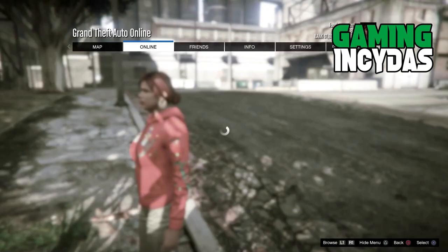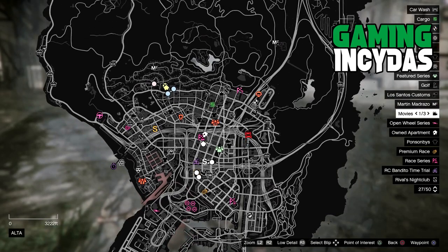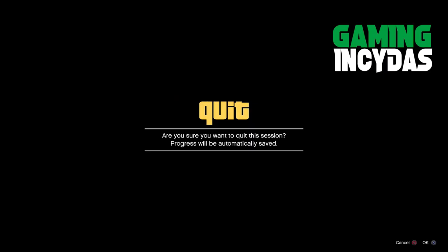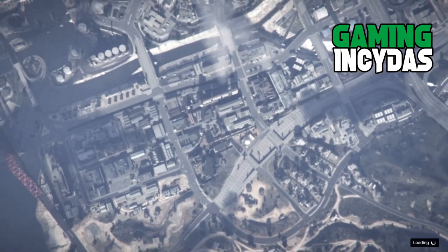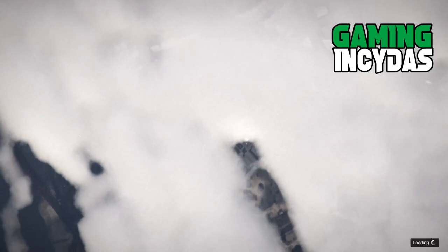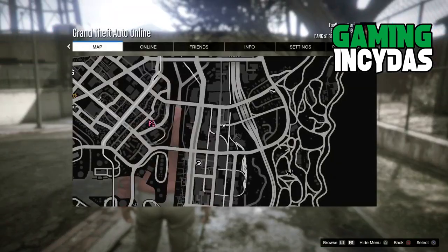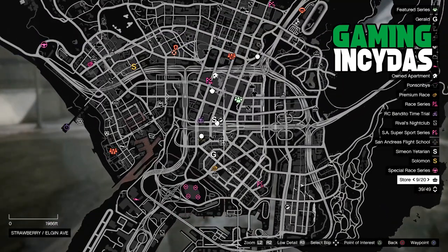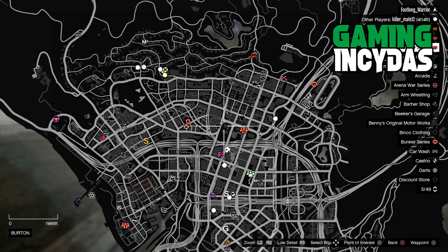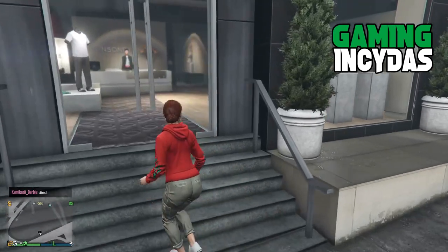First thing you do is open your map and go in to see if you have any of the closed stores. I actually did have the closed stores at that time, but I went to find a new session because I wasn't sure. So if you do not have the closed stores on your map, find a new session. I've reloaded back into GTA Online and I have the closed stores — just make your way over to a clothing store.